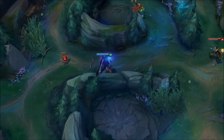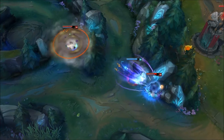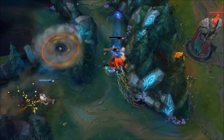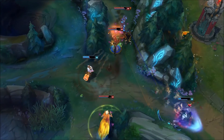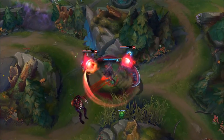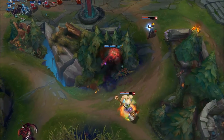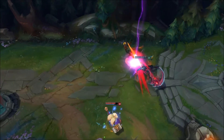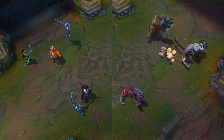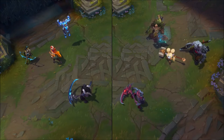Regardless of which form you gain access to first, think about which of Cain's transformations will benefit your team the most in the mid to late game. Does the enemy team have a lot of squishy carries you can burst? If so, go Assassin. Or, if they have big bruisers and your team is lacking crowd control, consider choosing the Darken. As Cain, you're the only champion that can fully change roles in the middle of a game — choose wisely.